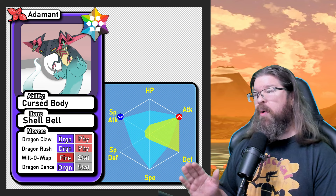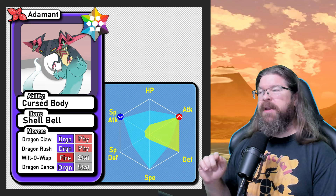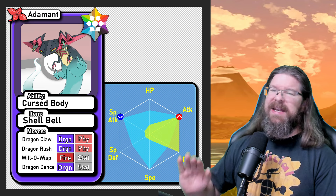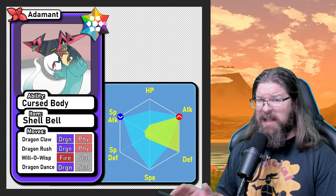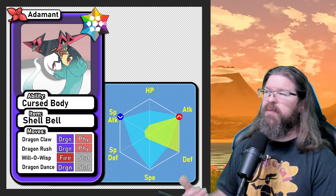I'll talk about how we're going to work around that. To kick this off, we want an Adamant nature — we want to boost his physical attacks. This is mostly a physical attacker; he does have some special attacks, but we're going to get the most out of his physical attacks. I don't think Rayquaza is going to buff his physical defense anyway, so physical or special, you should be fine in this raid.